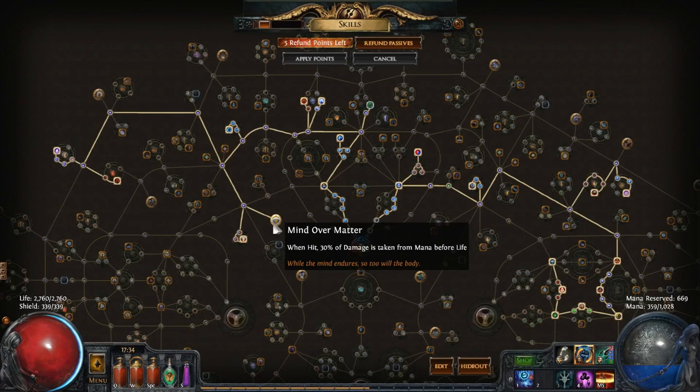G'day, ZiggyD here, back with another video from the Path of Exile beta. In this video I want to talk briefly about the changes to Mind Over Matter in the beta, its place in the meta at the moment from what I've seen so far, and a little bit about Caster Defenses overall as well.